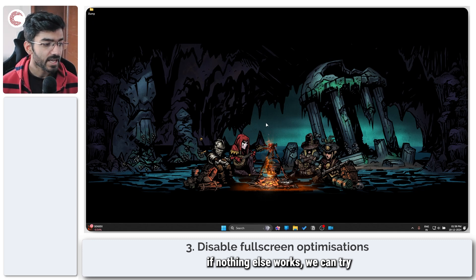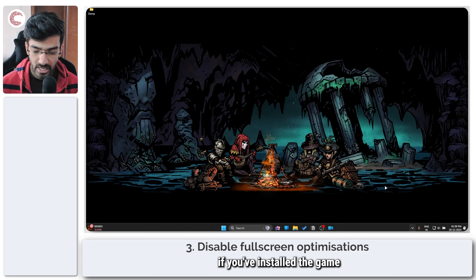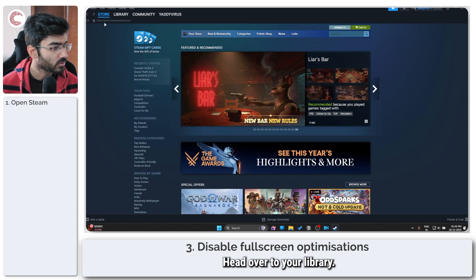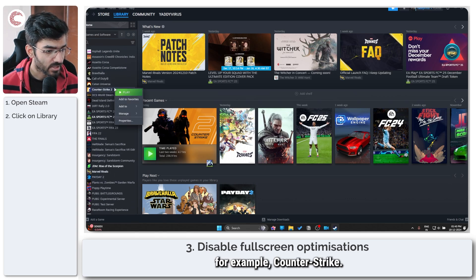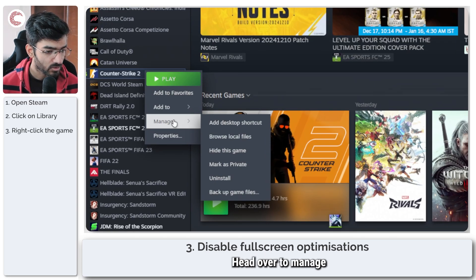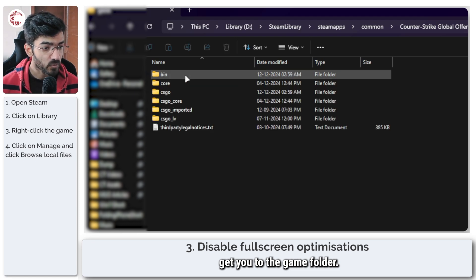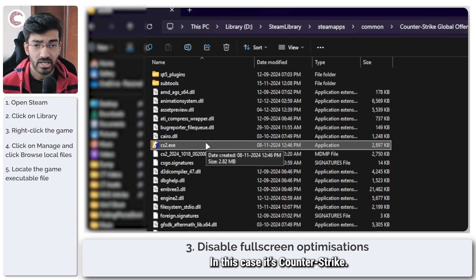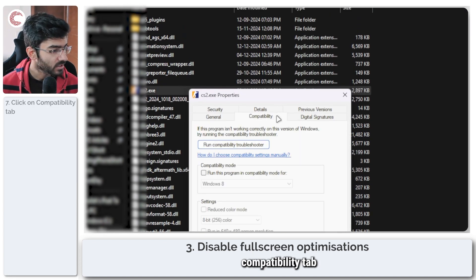If nothing else works, we can try disabling full screen optimizations. To do this, find wherever you've installed GTA 5. For example, if you installed the game using Steam, open Steam, head to your library, find the game, go to Manage, and click on Browse Local Files to get to the game folder. Then find the executable file — in your case, GTA 5.